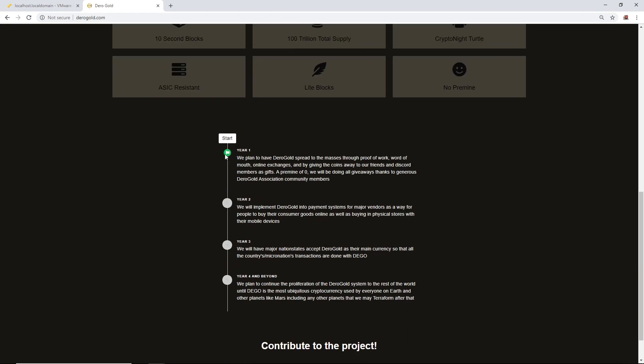I'll talk about the year one plan they have. Year one, they plan to have Darrow Gold spread to the masses through proof of work, word of mouth, online exchanges, and by giving coins away to friends and Discord members as gifts. A pre-mine of zero — all giveaways are thanks to generous Darrow Gold community members, which I was a part of for the past couple weeks. Thanks to Brandon Coyne for letting me know about Darrow Gold and doing the collab together.